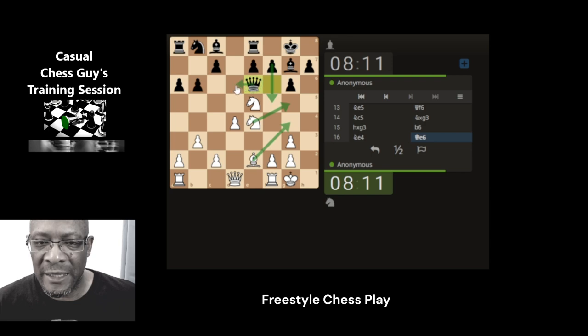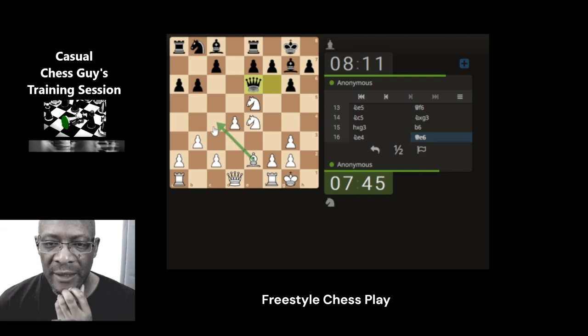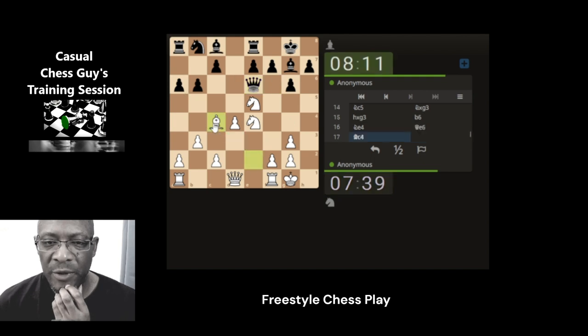So the queen has to move out of the way yet again, but it can move safely to this square. Shall we avoid the fork? Attack the queen now. Let's just go this way then - there's no forks because there's no pawn here. Let's bring this bishop and attack the queen again. It does have save spots - not that one, not that one, just one safe spot. It can come here as well.